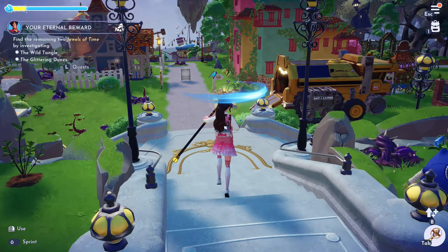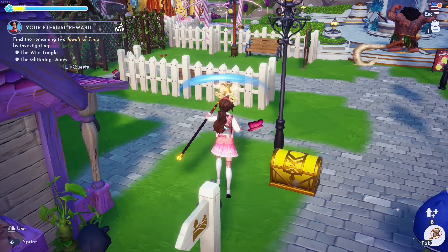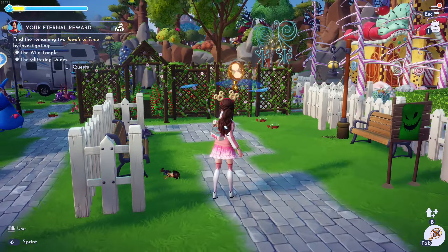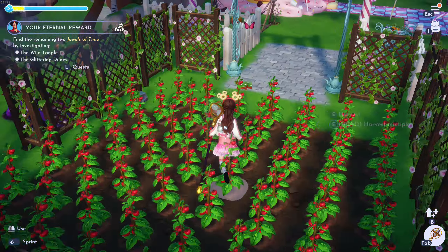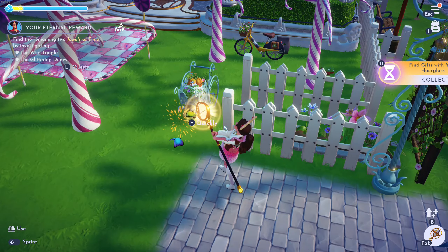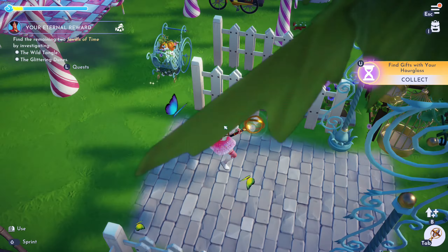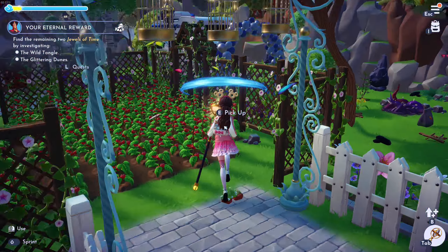You can collect mist points in the valley by using this hourglass wand. You'll find items, but you can also find some mist points here.